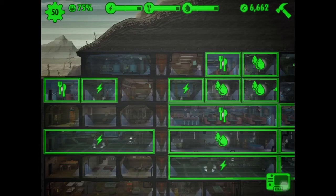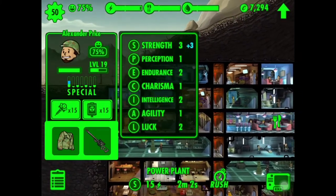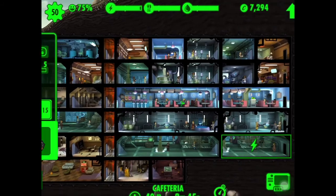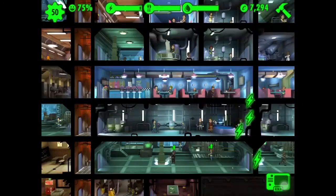This is a weapons station — like an armory. The athletics room trains agility and the strength center trains strength. Everyone has a SPECIAL stat — that stands for Strength, Perception, Endurance, Charisma, Intelligence, Agility, and Luck. Each production room requires a certain stat. For example, electricity rooms need Strength, so I put Alexander Price there because he has six Strength. Donald Smith has three Agility so I put him in the restaurant because that requires Agility.